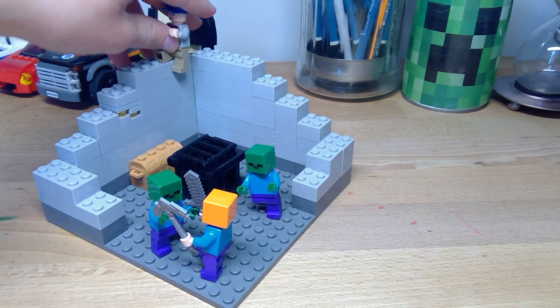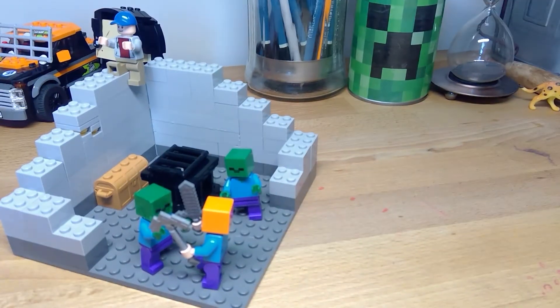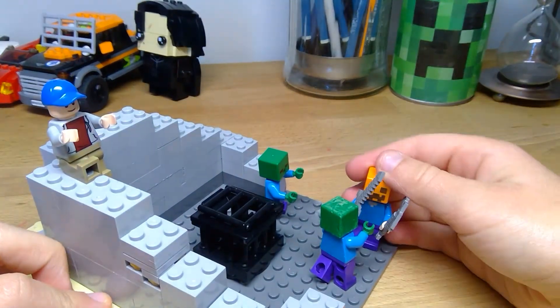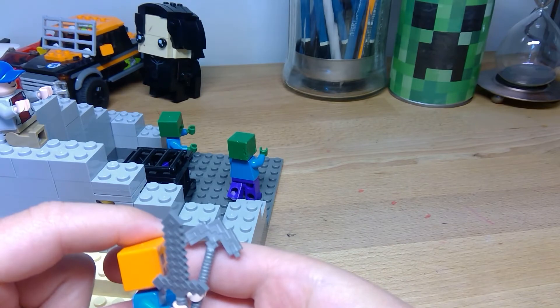I'm just going to be up here chilling on top. In this build that I made, I gave a pumpkin head Steve a stone sword and an iron pickaxe.